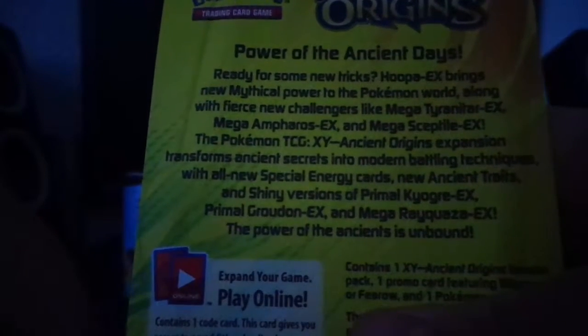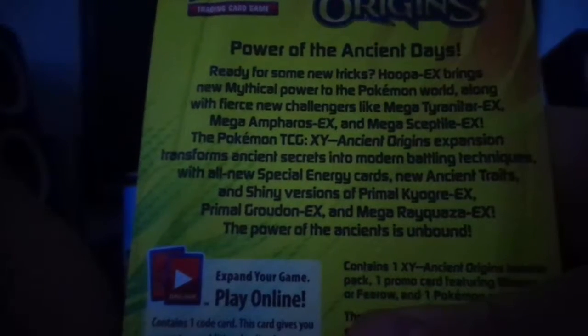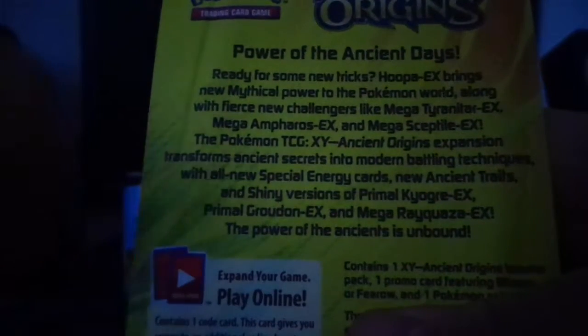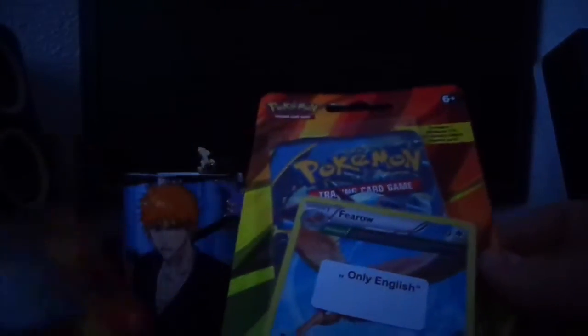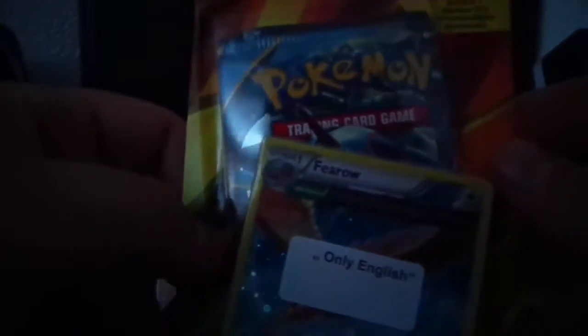The Pokémon TCG X and Y Ancient Origins expansion transforms ancient secrets into modern battle techniques. With all new special energy cards and new ancient traits and shiny versions of Primal Kyogre EX, Primal Groudon EX, and Mega Rayquaza EX, the power of ancient is unbound. Which is pretty cool — you got three shiny Pokémon, two Primal ones and one Mega. This is ridiculous.